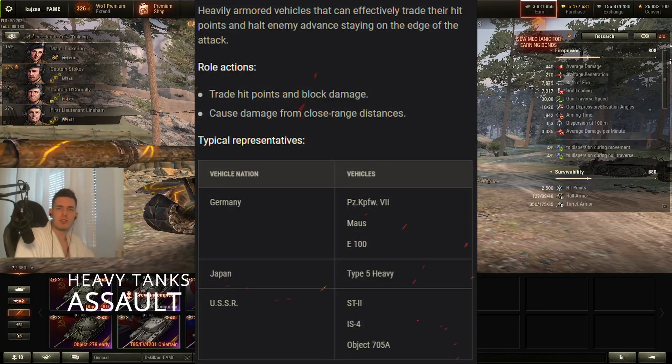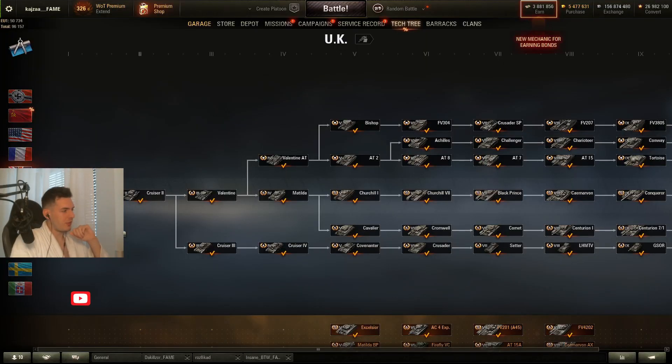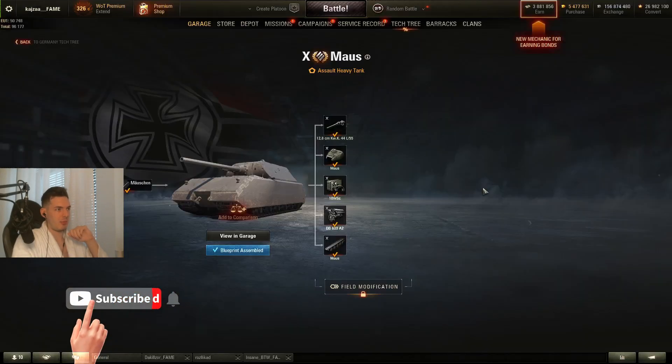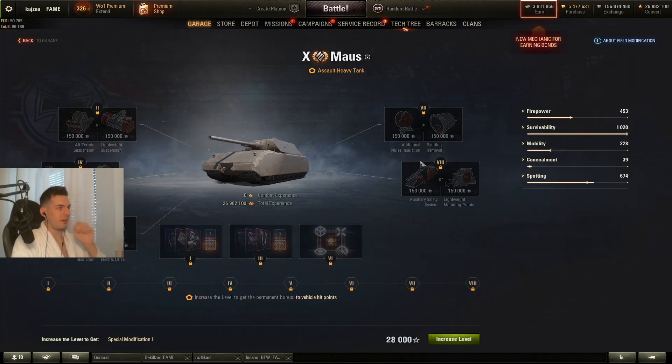In our first group we have the so-called assault heavy tanks which are the PZ-7, the Maus, the EVA-100, the Type 5 Heavy, the ST-2, the IS-4, and the Object 705A. Most of these tanks have the same kind of playstyle so the recommendations are going to be very similar.